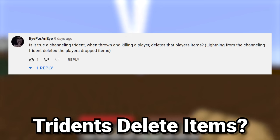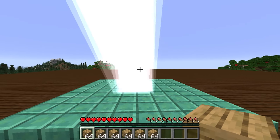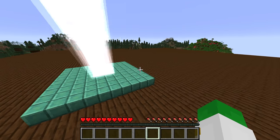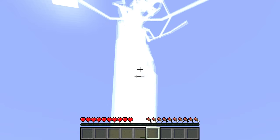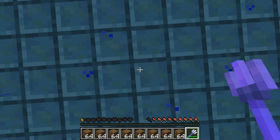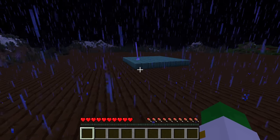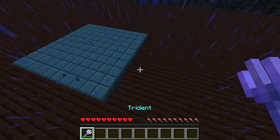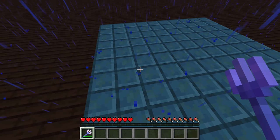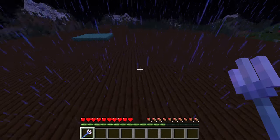The next question asks whether a channeling trident, when thrown and killing a player, deletes that player's items because of the fire. I tested by throwing items into a lightning strike — they disappeared instantly, so lightning does destroy items. Then I tested it properly: I went down to half a heart with a full inventory and had the channeling trident fall on my head. Every single one of my items was completely gone. The lightning lasts long enough after killing you to instantly destroy all your items. So yes, a channeling trident kill does destroy all items from the player it kills.